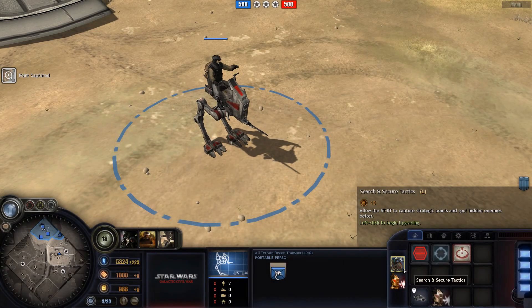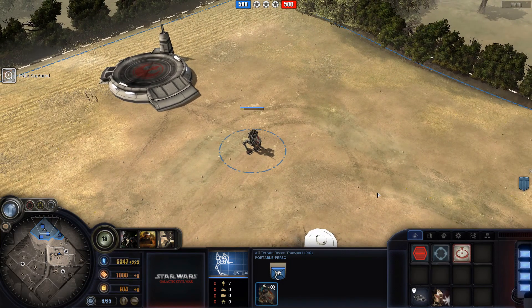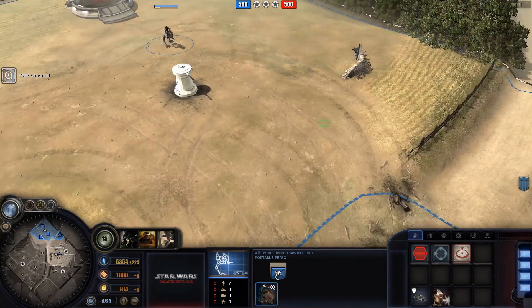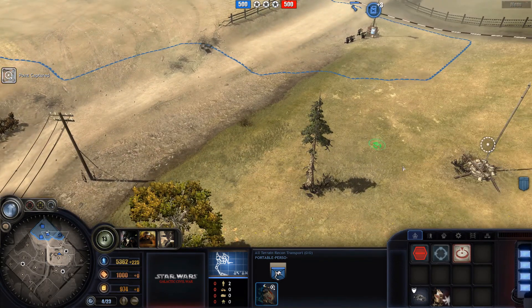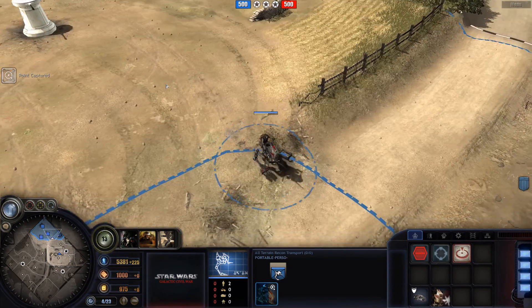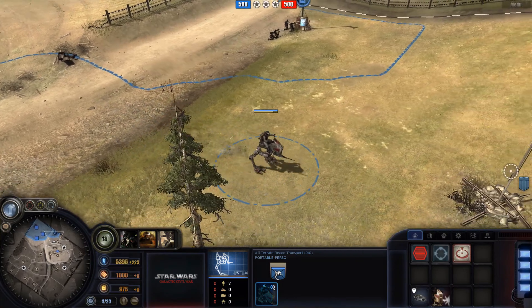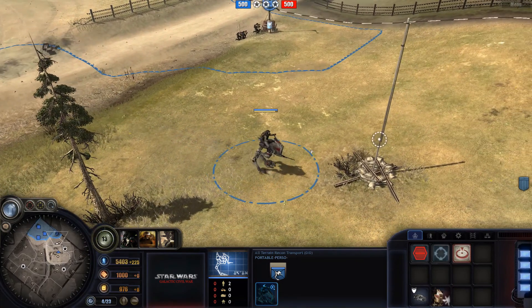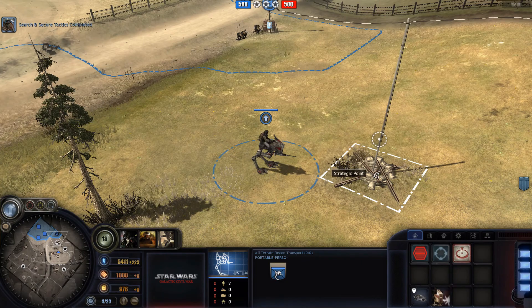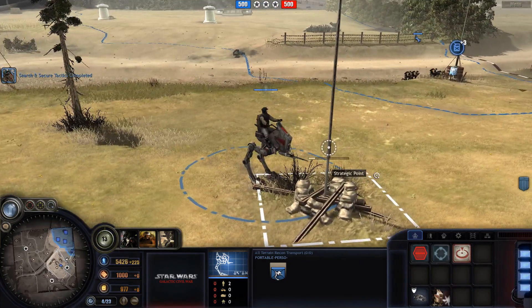I've created the upgrades and abilities for the first gameplay iteration. Although the cost is still to be defined, the ATR-T comes with two different so-called tactics upgrades: Search and Secure, and Aggressive Tactics. The Search and Secure tactics represents more of an investment, but it allows the ATR-T to spot camouflaged units from higher range as well as capturing strategic points, giving it a major advantage as a fast recon unit.